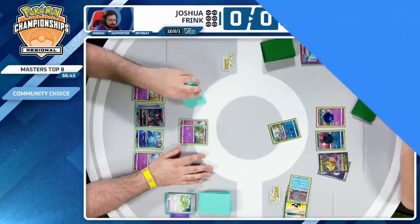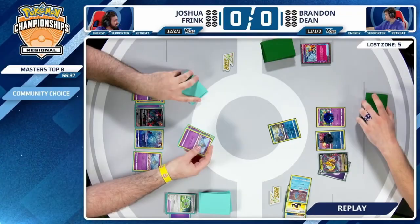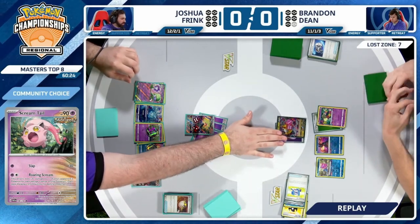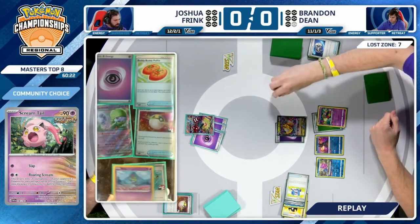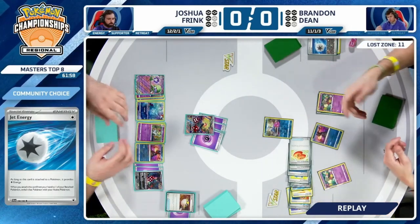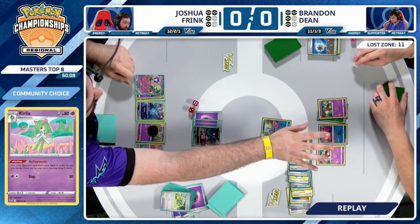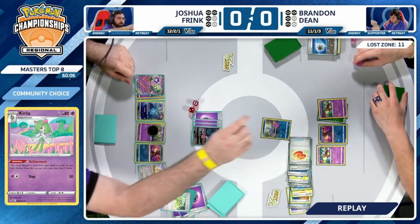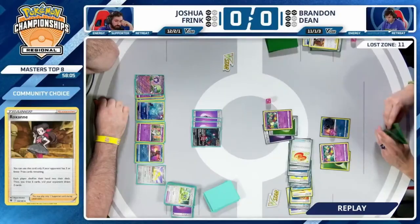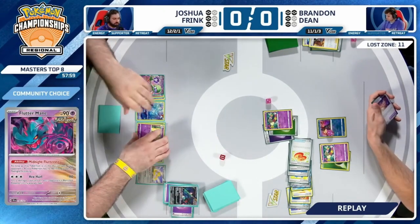Game one recap: a pretty good start on paper for Brandon, but Flutter Mane stopped it. Prime Catcher was forced to be used pretty early, then Joshua had the 90 damage from Hex Hurl early, cleaned up the knockout with Scream Tail, and it was back and forth with Cramorant. That 20 extra damage was able to make Hex Hurl put in a ton of work — Flutter Mane was the MVP.